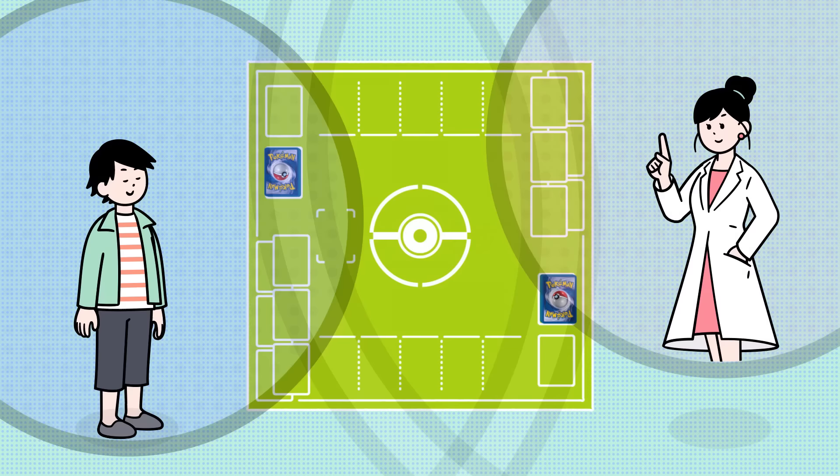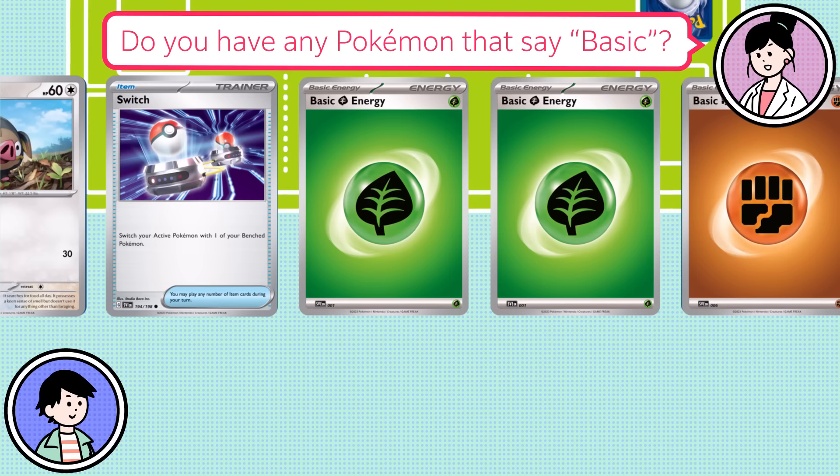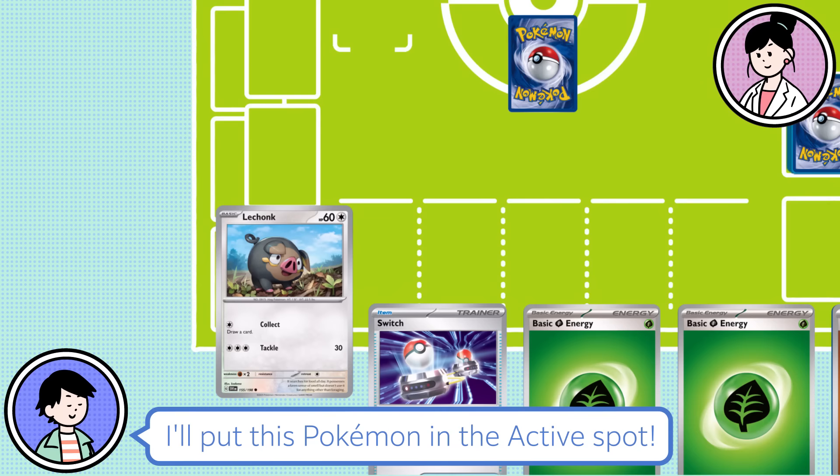The first step is to draw seven cards from your deck — that will be your hand. Do you have any Pokemon that say basic? I have two basic Pokemon! Place the first basic Pokemon you will battle with in the active spot. If you have any other basic Pokemon, place them face down on your bench.